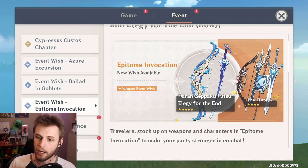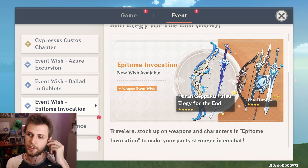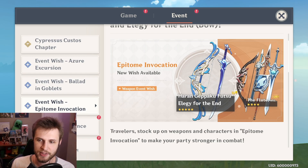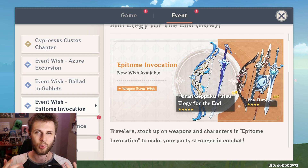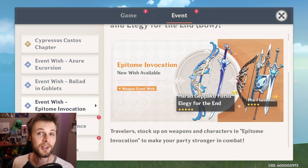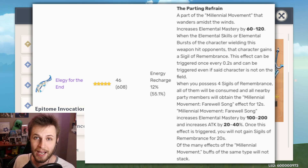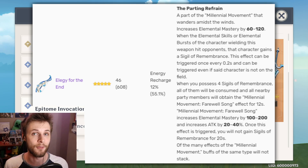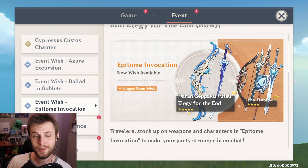The character banner is pretty good. Looking at the weapon banner though — this is a magnificent banner. The four stars could use a little work, but the five stars are magnificent. Elegy for the End is underappreciated by a lot of people, possibly because it has an energy recharge main stat. But it gives your entire team a passive attack buff, and when the ability is active, a passive elemental mastery buff as well. It's very powerful and not just on Venti — it can be used on characters like Diona as well. This bow is good, and Ayato's weapon is pretty good too.